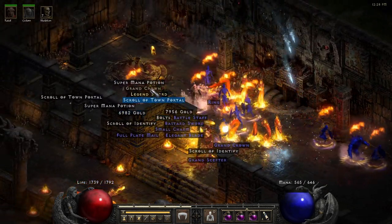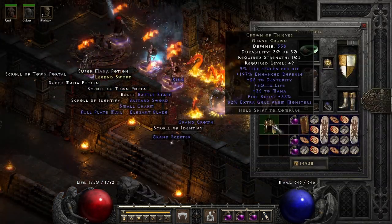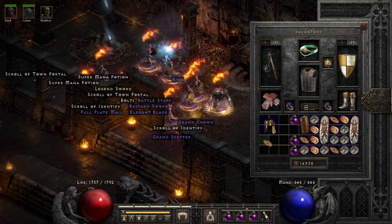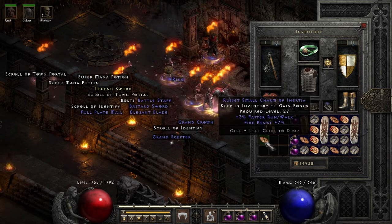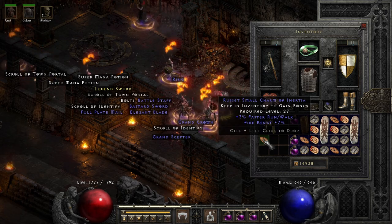Yeah, a couple of explosions and everybody's dead. We even got the Crown of Yeaves — that's nice. Let's check the small charm as well — not bad: seven fire resist, three faster run/walk.